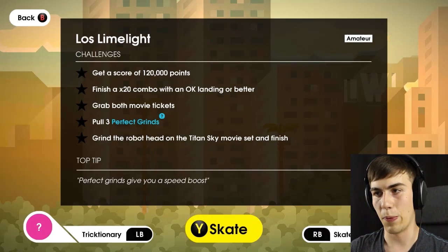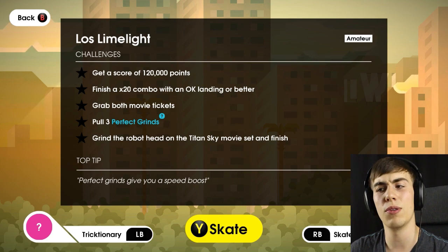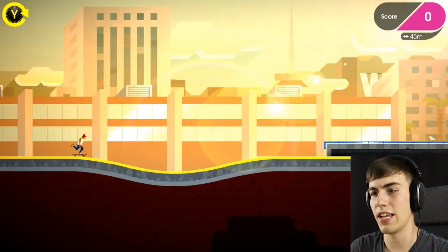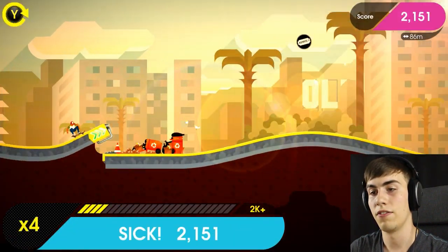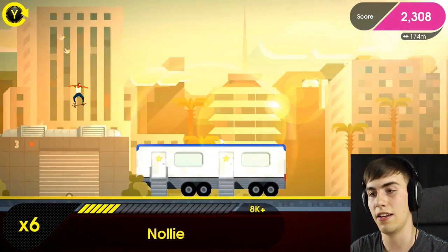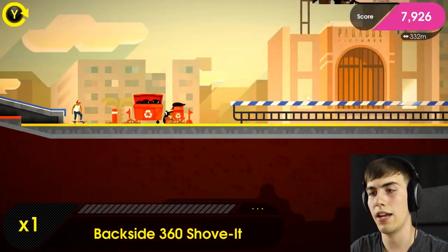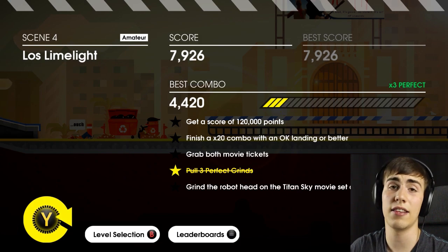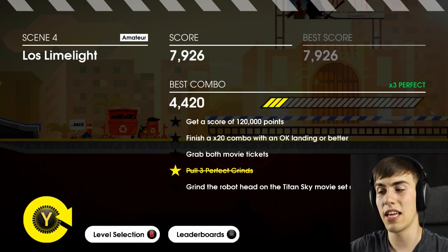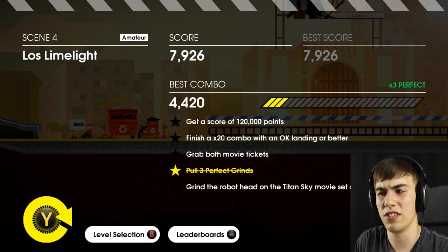Los Limelight: get 120,000 points, 20x combo, grab both movie tickets, pull three perfect grinds, and grind the robot head. I'm just going to do the movie tickets and the perfect grinds — I think I can actually get away with that. Perfect grinds: all you got to do is just touch at the right time — that's one. Another perfect grind is coming up any second — and there you go, that's three perfect grinds. I don't know if you get it if you die now, but I think you do. I just died, but I did get the three perfect grinds. The perfect grind challenge doesn't say you need to finish — so you don't actually need to finish, you just need to do it.